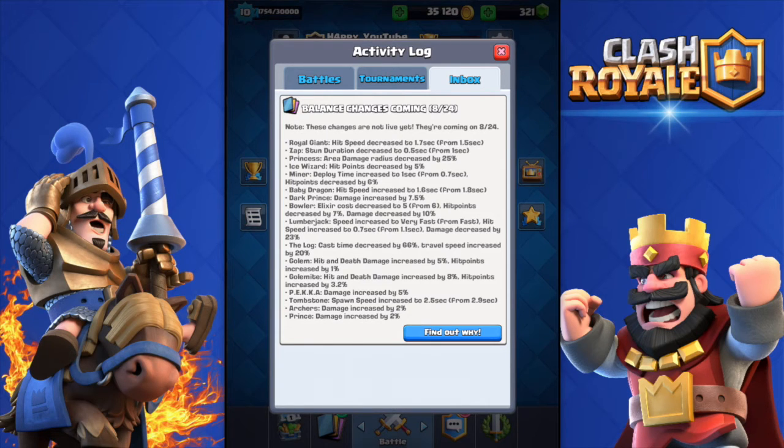The Lumberjack's movement speed has been increased to very fast from fast, and his hit speed increased from 1.1 seconds to 0.5 seconds, but they also decreased his damage by 23 percent. As for the Log, they decreased its cast time by 66 percent and travel speed increased by 20 percent. Since they nerfed the Zap spell, I expect to see many people use the Log now.